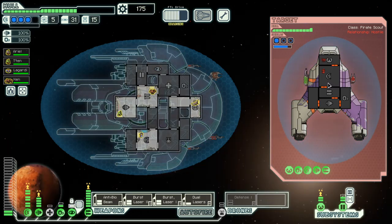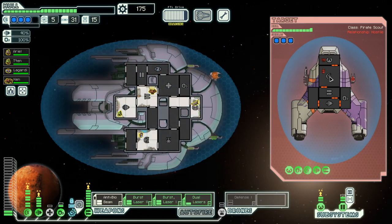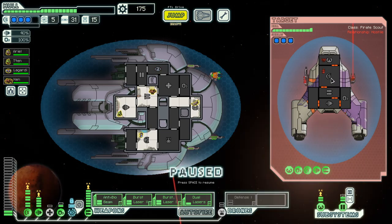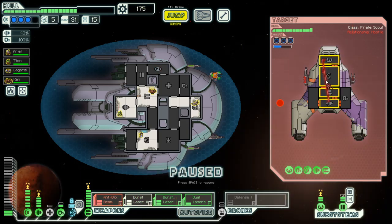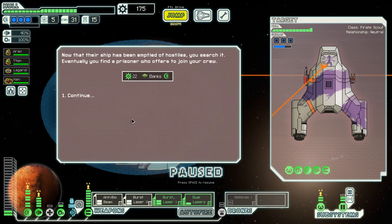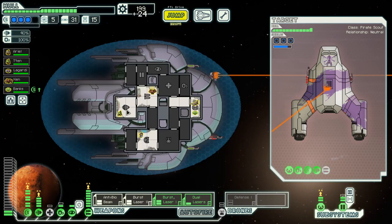Soften them up, then cloak under that one. And they're gone — and we get a Sultan crew member, which means extra power if we place him in the right system.